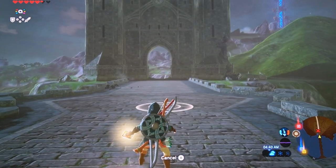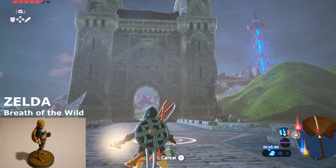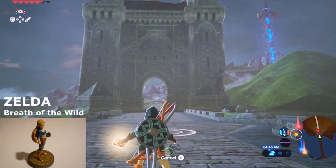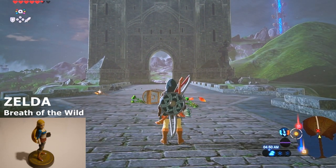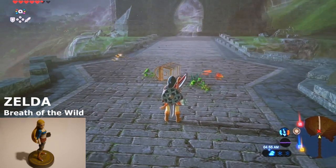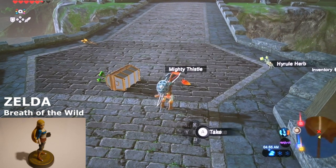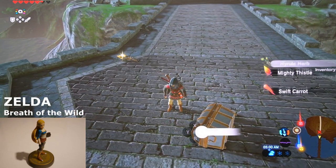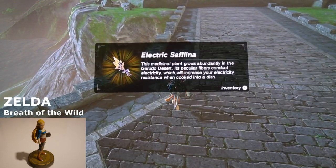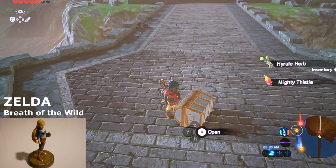Next we're going to go ahead and use the Zelda amiibo from Breath of the Wild. Looks like we've got a couple herbs, a swift carrot, and an item.